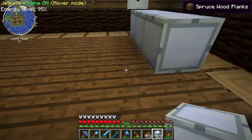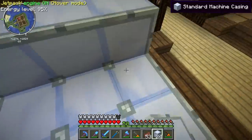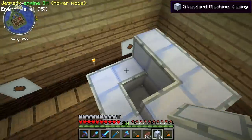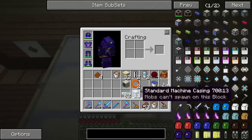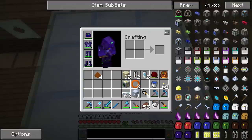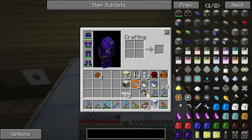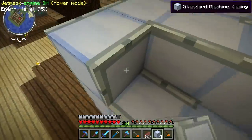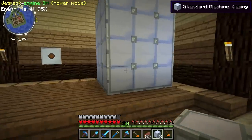You're also going to want to make sure it has a dedicated MFE because it's going to require a constant 128 EU per tick, otherwise it's not going to work. The first layer is basically just like a blast furnace — just leave two hollow spots in the middle. To increase the temperature capacity, put one source block of lava in each of those spots. That will actually increase the capacity. We have the standard machine casing structure.